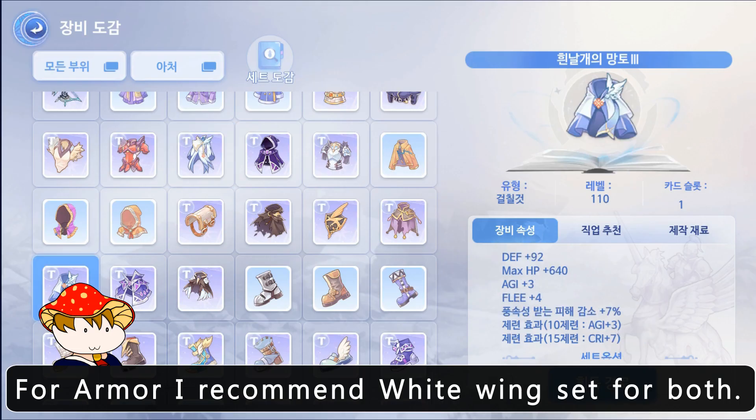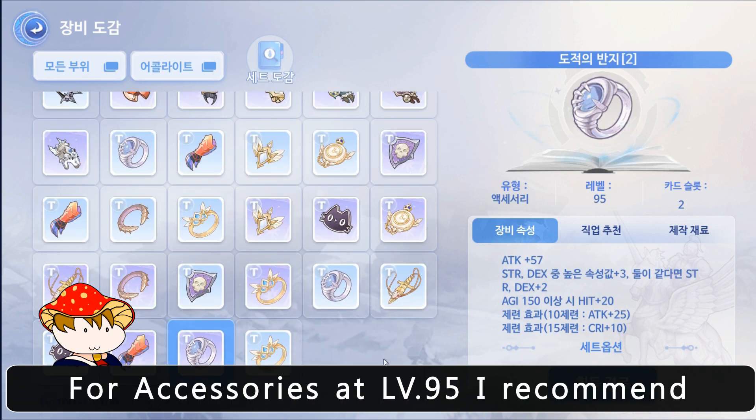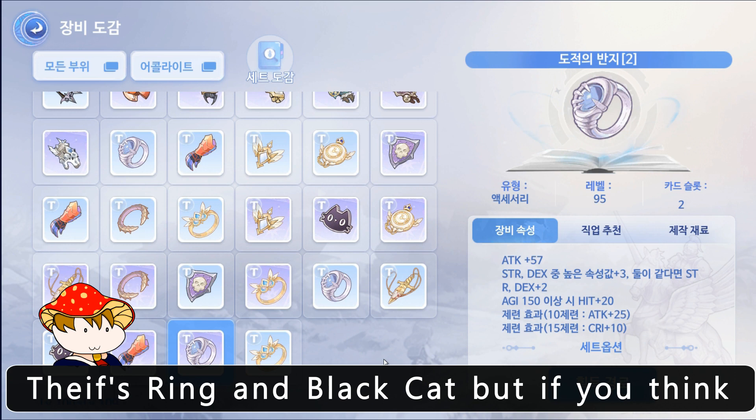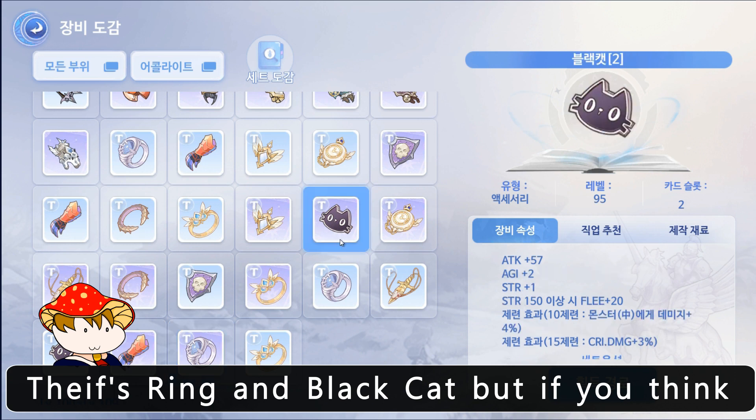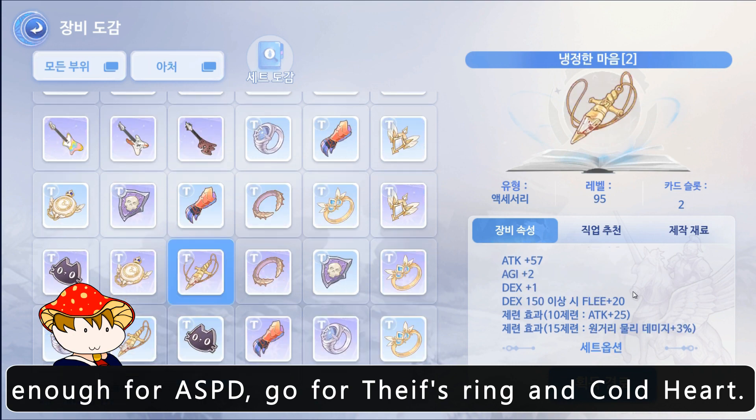For armor, I recommend white wing set for both builds. For accessories at level 95, I recommend thief's ring and black hat. But if you think your ASPD is enough, go for thief's ring and cold heart.